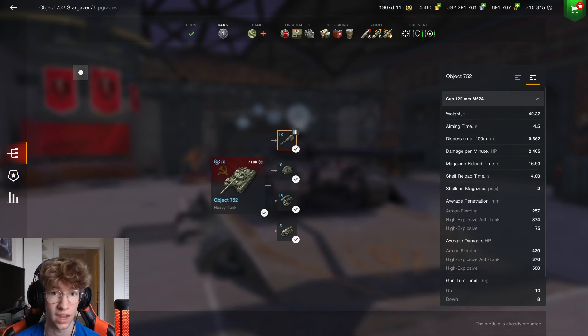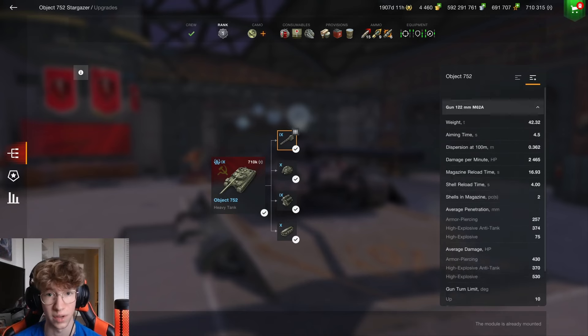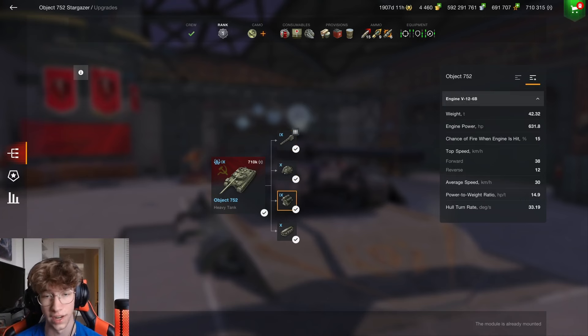As for the gun's accuracy, it's okay. It's a Russian gun, so alongside being an autoloader, it means you're not going to hit a crazy amount of your shells — it's kind of inaccurate. It has an aiming time of 4.5 seconds and a dispersion of 0.362, so kind of inaccurate. This tank also has 8 degrees of gun depression, which is quite solid, and it means you can work most ridgelines.